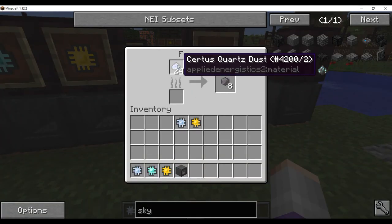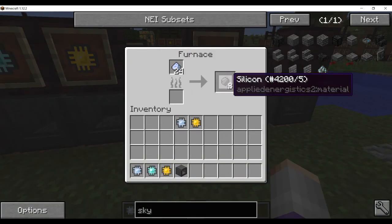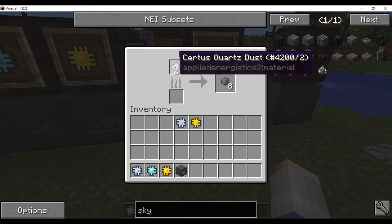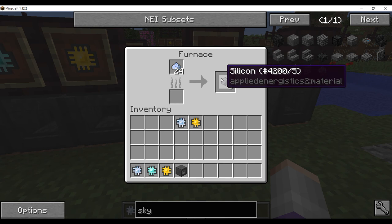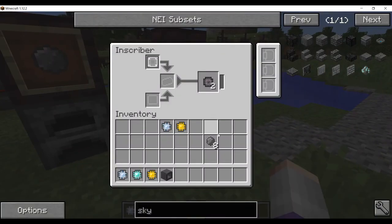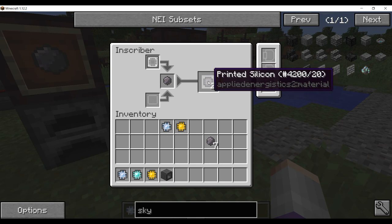Next, the last one is silicone — printed silicone. To get normal silicone, you need Certus Quartz dust or Nether Quartz dust, which makes silicone — just stick that in a furnace to get silicone. You then stick your silicone in an Inscriber with the silicone press and it gives you printed silicone.